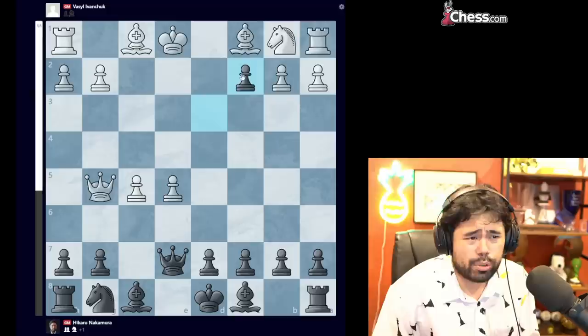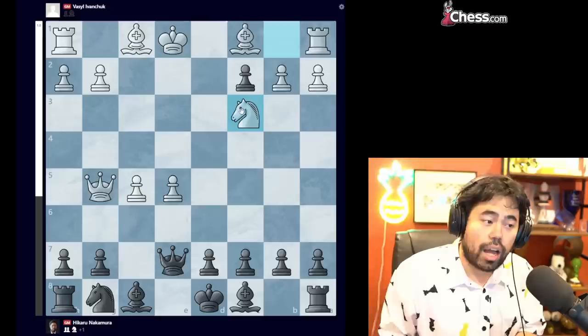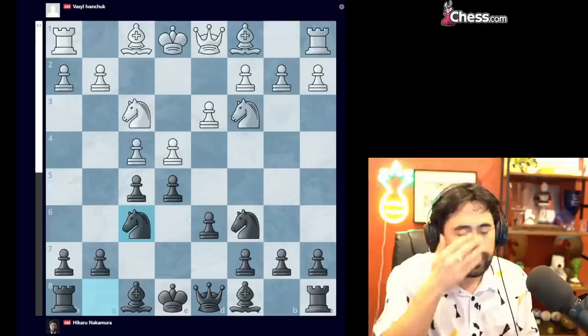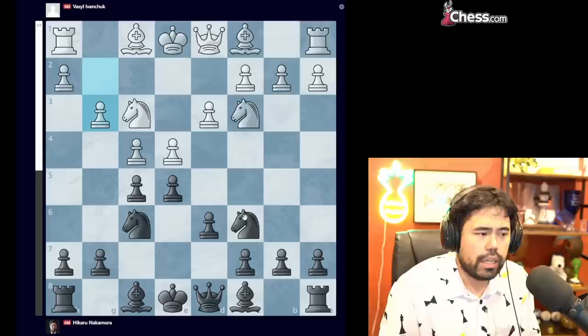I don't know the exact evaluation after E takes F5 — computer says after D takes to a knight to C3, white is a little bit better, but this needs deeper analysis. So we get D3 being played by Vasily, a very passive move, not necessarily bad, but it isn't challenging. I go D6, knight C3, now I play knight to F6, and we get our classic mirror — all the pieces are on the exact same squares. G3 is played, I go G6, bishop G2, bishop G7.